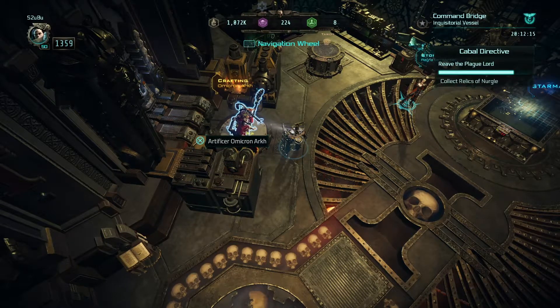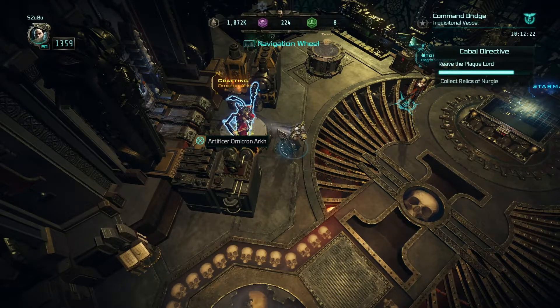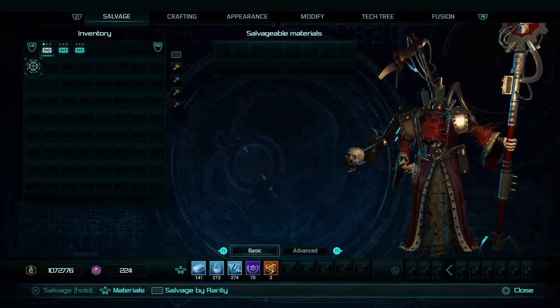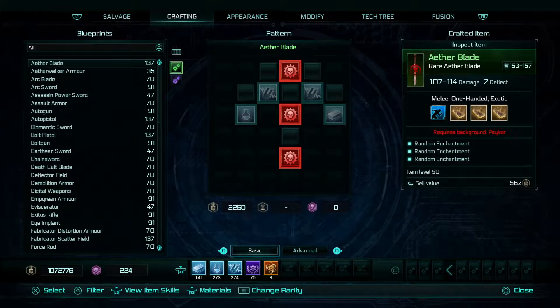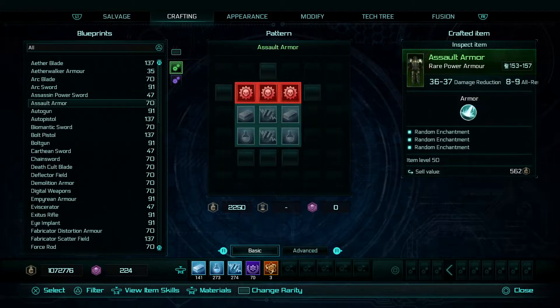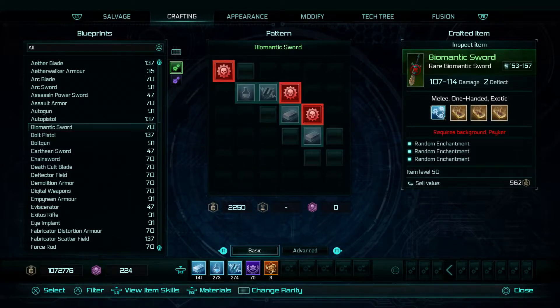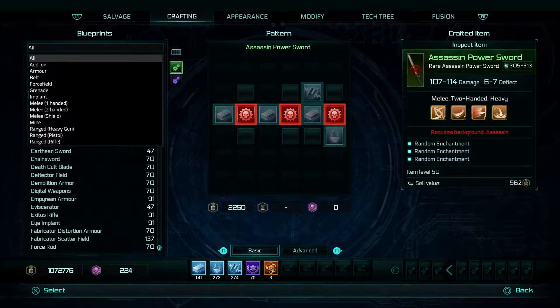I'm going to do the crafting and fusion first, but if this video is not going on too long, I might even go into the modification system. So if we select him, the first window is your salvage and the second is crafting. What's important to note is you do have a filter, so if you're looking for something in particular, don't just go scrolling through because it will take you a while and it literally cycles back through. The best way is by pressing triangle. On PlayStation 4, there will be a tooltip on whichever version you're playing, whether PC or Xbox.